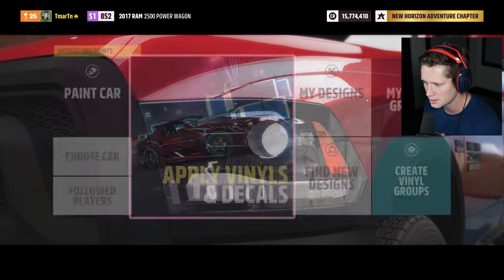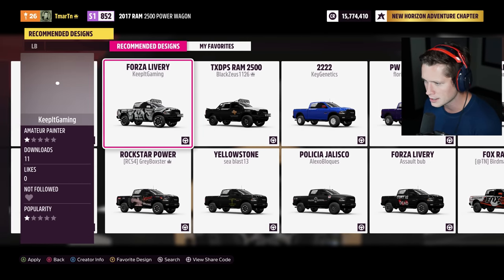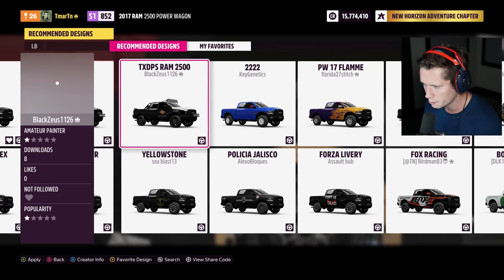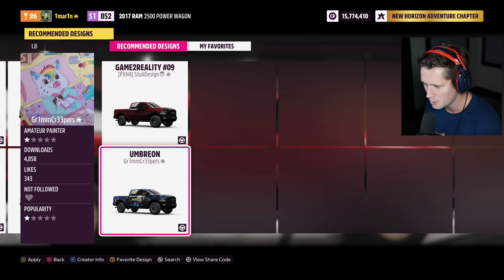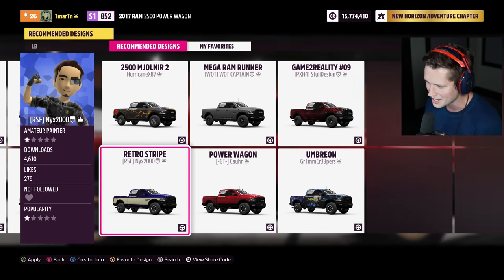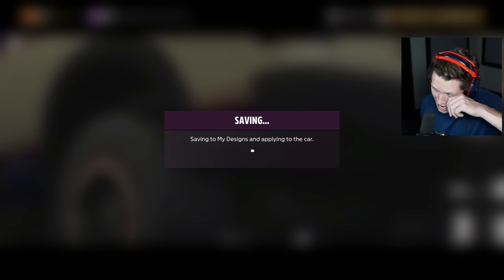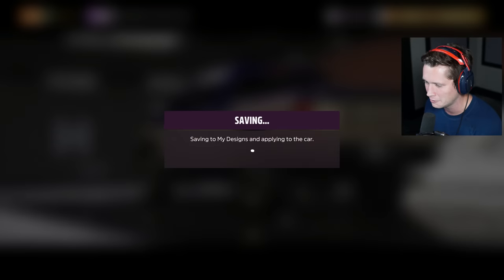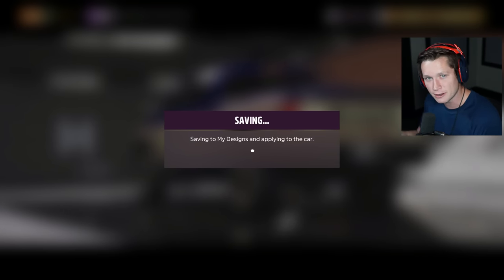Let's take a look at the designs and paint, see what we've got going on. We've got classy, we've got Ram, we've got police flames, anime. We've got a Pokemon down here. This retro stripe is kind of sick — I actually don't mind that at all. I was kind of thinking of keeping it pretty clean. It's a pretty basic vehicle — there's not really a lot you can do with it.